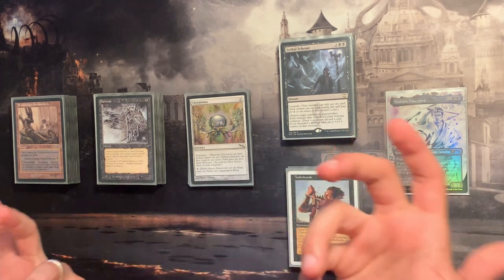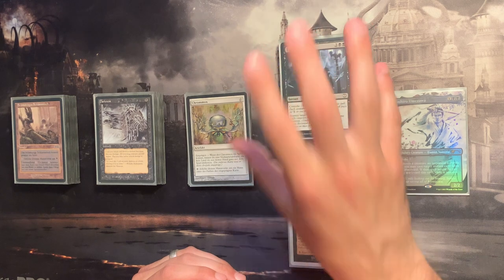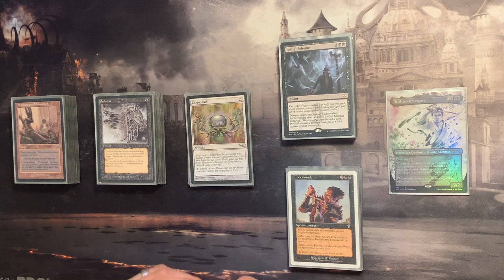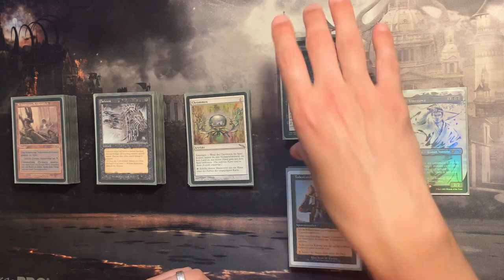I split the deck into different piles as I often do: a removal pile, a card draw pile, a ramp pile, a rest-of-the-cards pile, and a lands pile. We're going to start with the removal pile first.